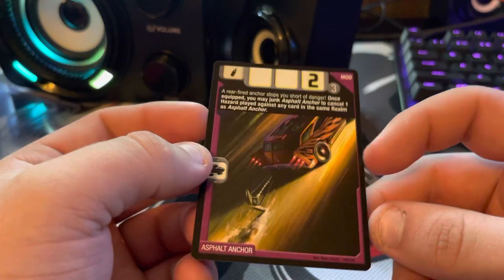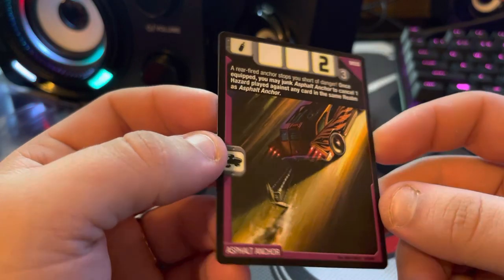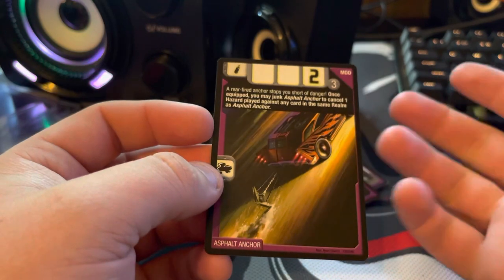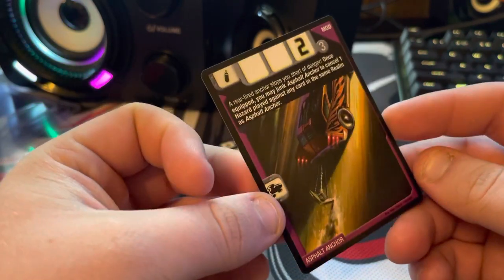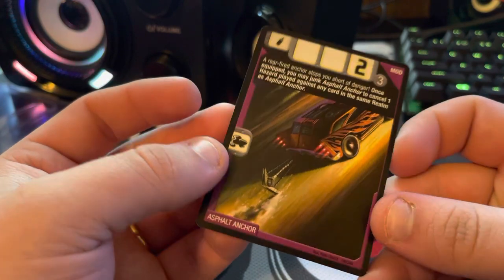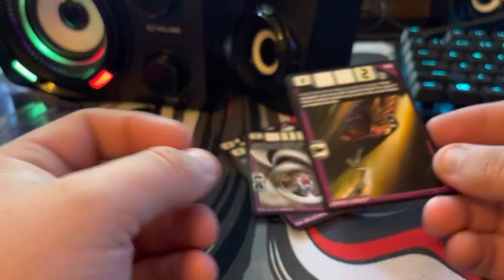Asphalt Anchor — this has one of my favorite models, Jackhammer, in it. Has his anchor in there. Definitely glad that they used his car for this card, because it makes sense. Some of the art in these cards uses cars or stuff that doesn't make sense with the card, but this definitely makes sense because that's his anchor.